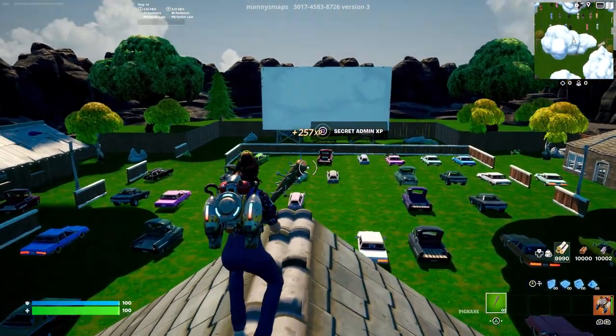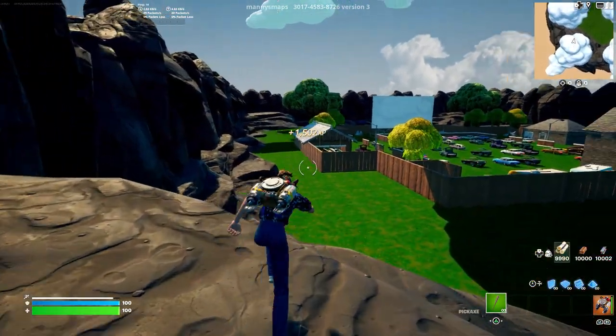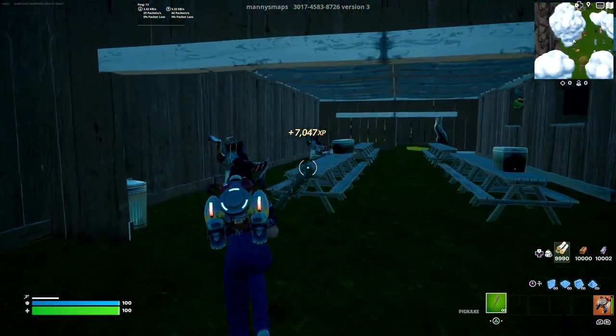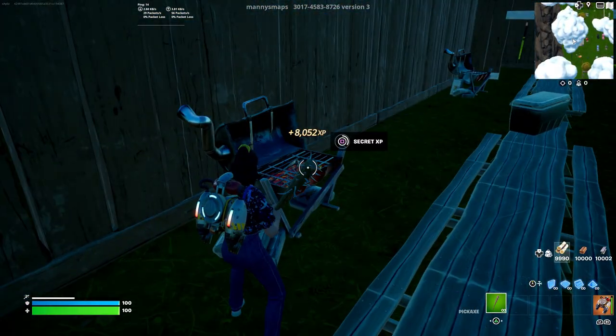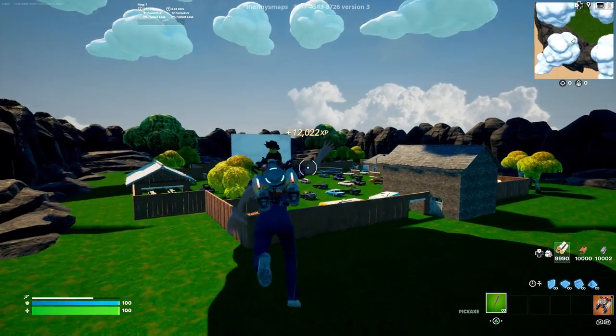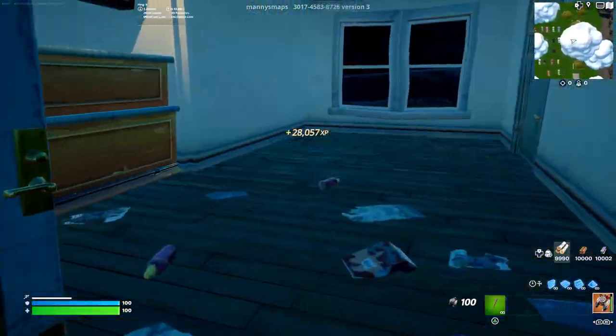Go to the very top and to the very edge, and you'll see a random XP button — click it and you'll start to get a load of XP. Then head over to the shack at the left of Risky Reels and you'll see an XP button on top of the first barbecue — click that for even more XP. At the very back right, walk inside this shack-shop thing and there's another XP button on the cash register.